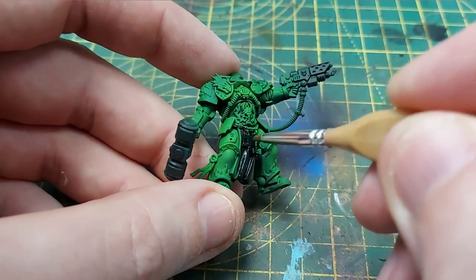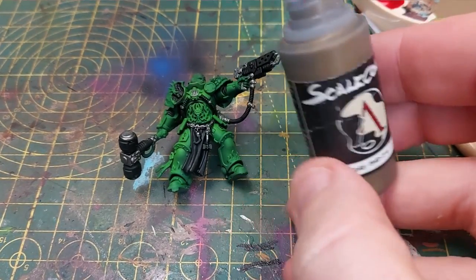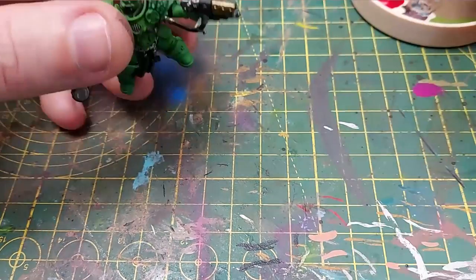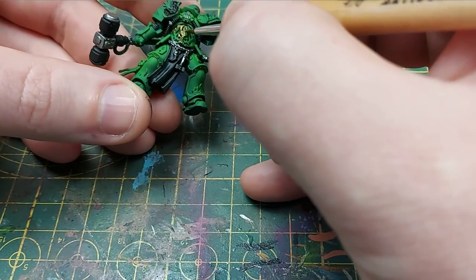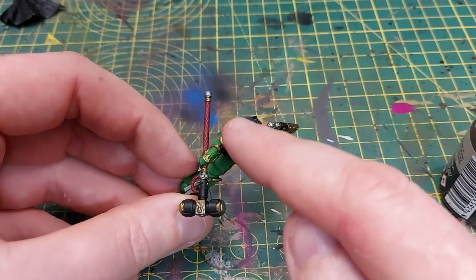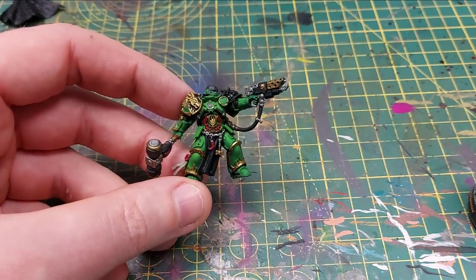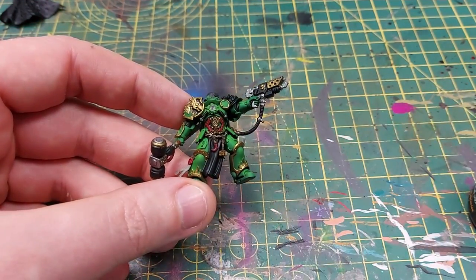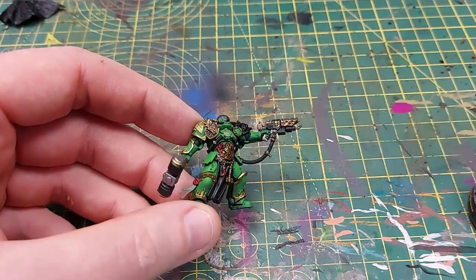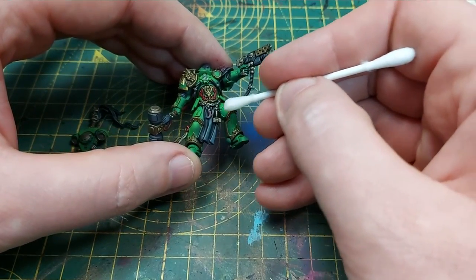We start with Abaddon Black and then Lead Belcher. For the golds I'm using Necro Gold by Scale 75 — a very tarnished deep gold that I think will look really nice on this miniature. Once all the trim is painted, there are also a couple of small bits where we'll use Corn Red, and Rakarth Flesh on the purity seal. To give this a burnt feeling, I'm going to use AK Interactive Streaking Grime and cover all of the metals. After 10-15 minutes I'll use a cotton bud with a small amount of white spirit and wipe the streaking grime off the very raised surfaces.